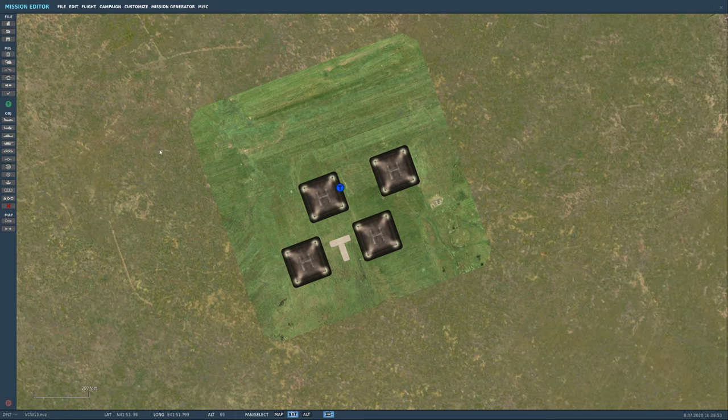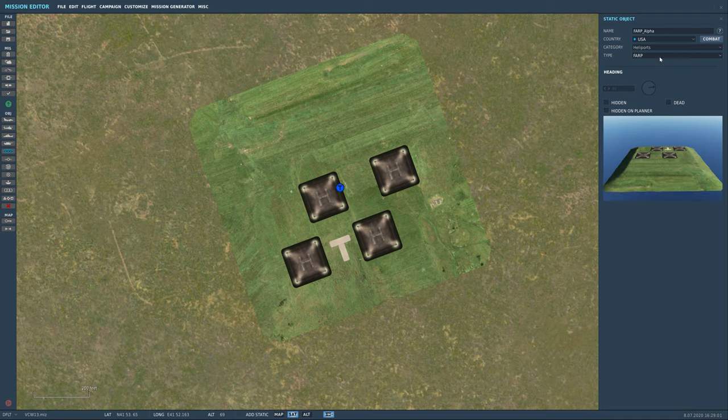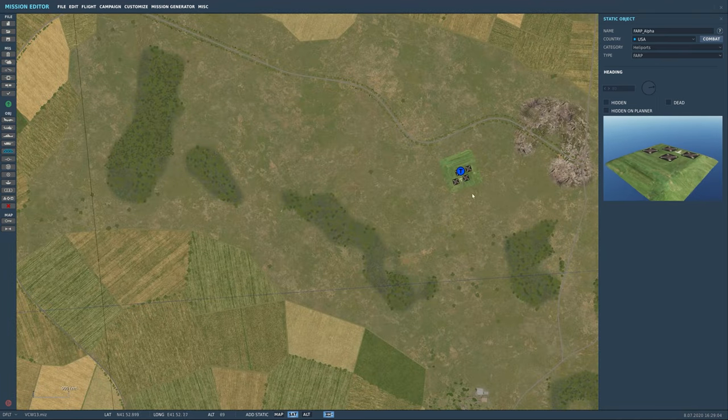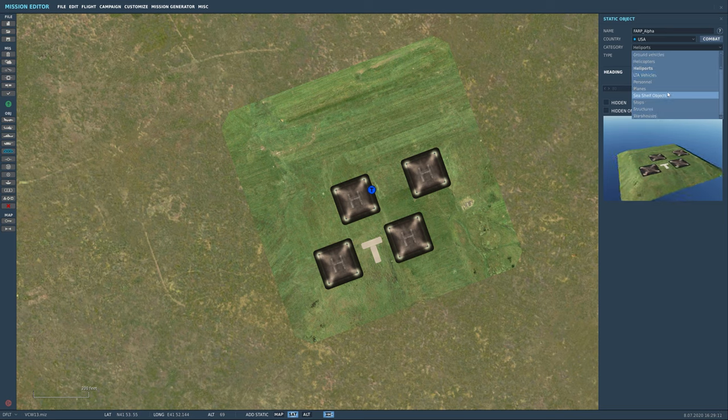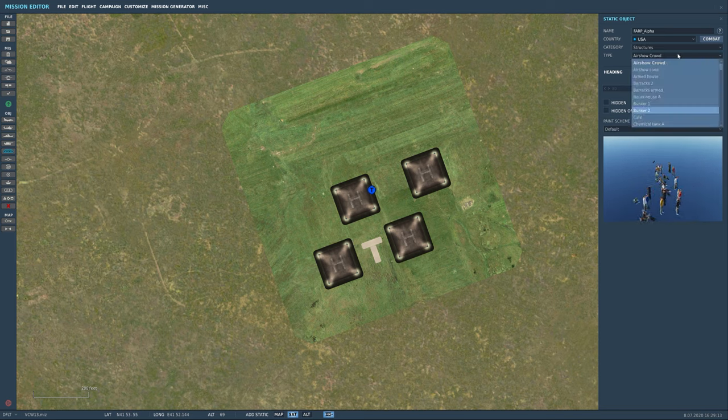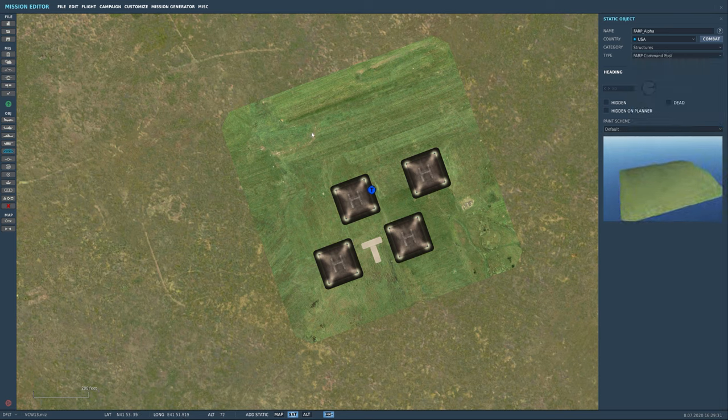Now let me show you option two for creating a FARP — we'll delete these guys. Option two requires a bit more work because static templates remember their location. If we wanted to do it using statics, we'd come to structures and find the FARP section.